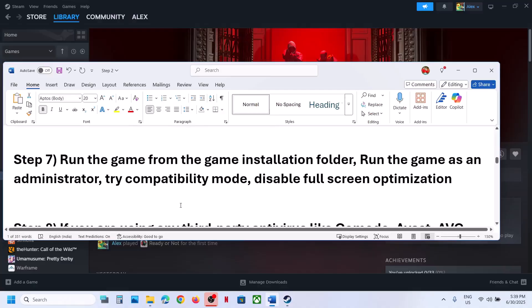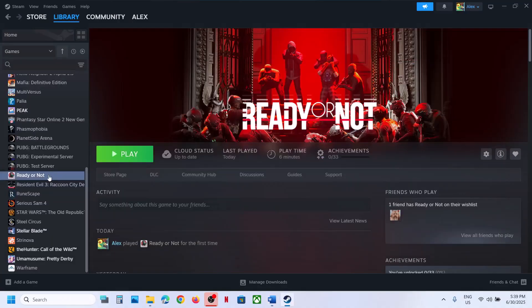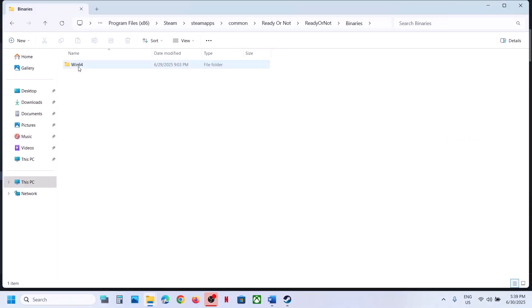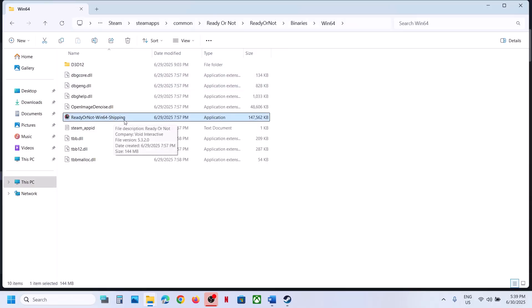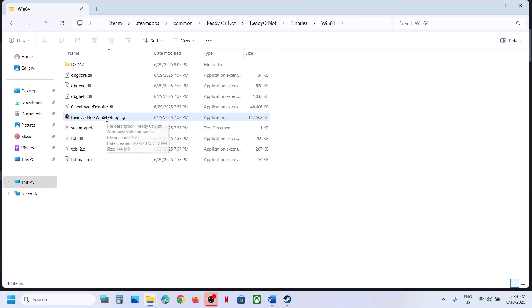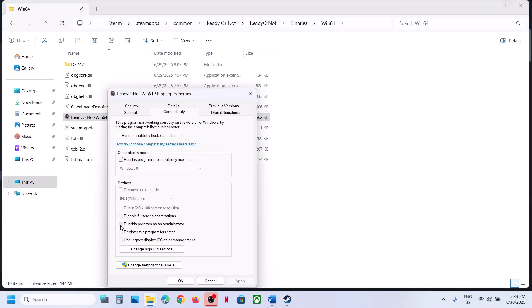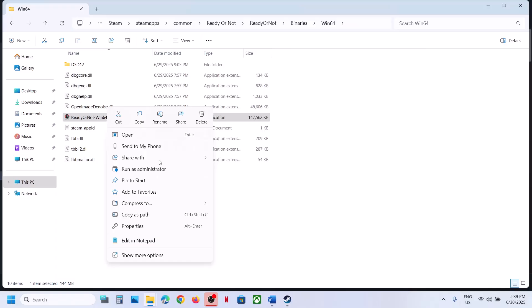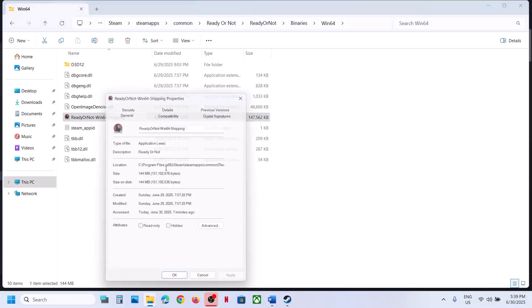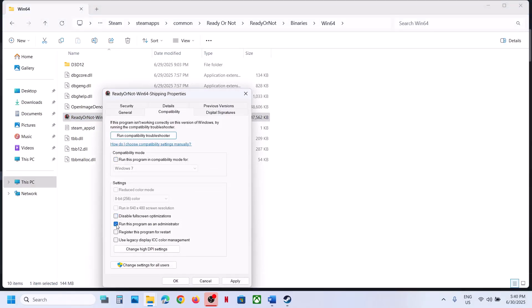The next step is to run the game from the game installation folder. Right-click the game, select Manage, Browse Local Files, open the Binaries Win64 folder, and double-click the exe to launch. You can also run the exe as administrator — right-click, go to Properties, Compatibility tab, check Run this program as an administrator. If still not working, try compatibility modes for Windows 8, Windows 7, or disable full screen optimization.